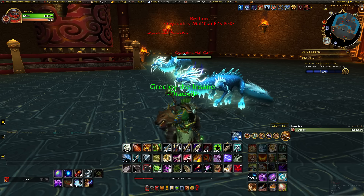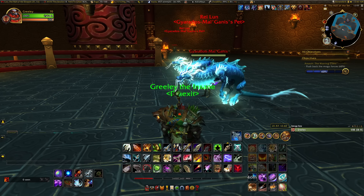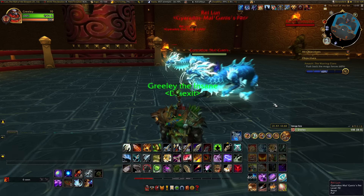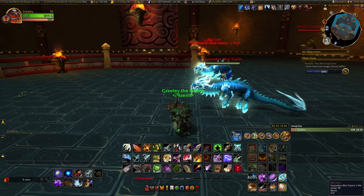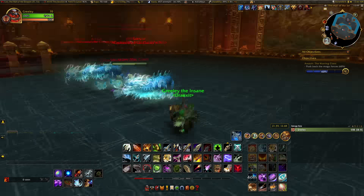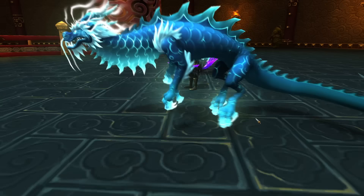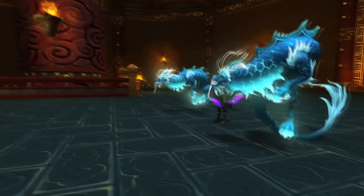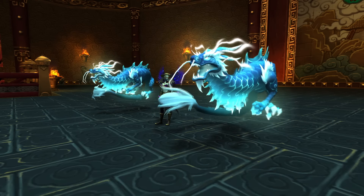Ray Lun is one of the August Celestial-looking cloud serpents that were added in Mists of Pandaria, but this exact version was actually added in 8.3 for the N'Zoth invasions. As you can see, there is an absolutely beautiful azure blue — it's got that extra celestial vibe to it. Honestly, one of the most beautiful pets I've ever seen in this game.